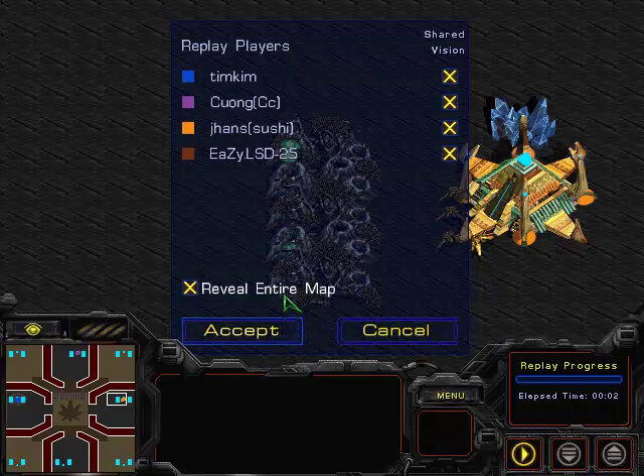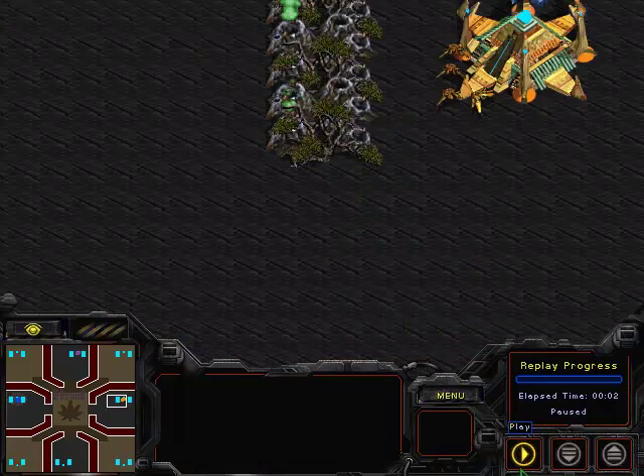Hi guys, this is Jehan6 and I'm doing commentary for my map with Tim Kim. He is Blue Zerg, Sion CC is purple in my alley. Jehan's Shushi, that is me, orange Protoss. And EZ.LSAD25 is brown. Alright, let's get started.